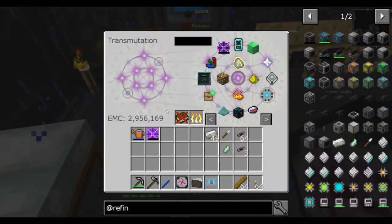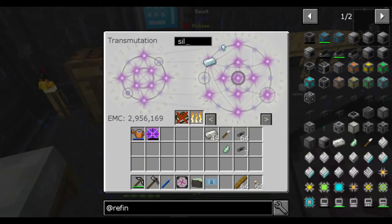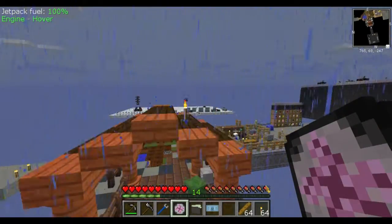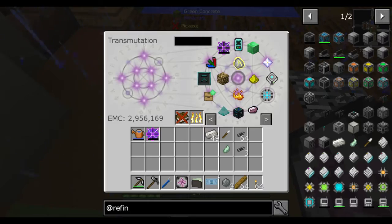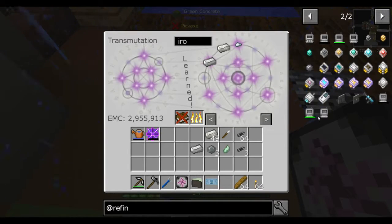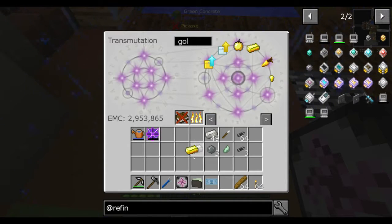I need silicon — do I have silicon? I don't think I have silicon. Do you want me to give you a piece of silicon? I'm coming. Because we have silicon chickens. I need iron. The 131 million fluid storage part — 3 million EMC. Wow.